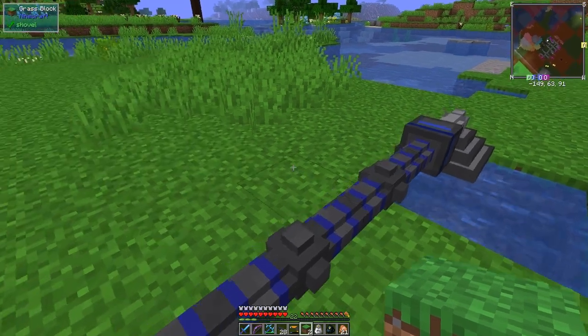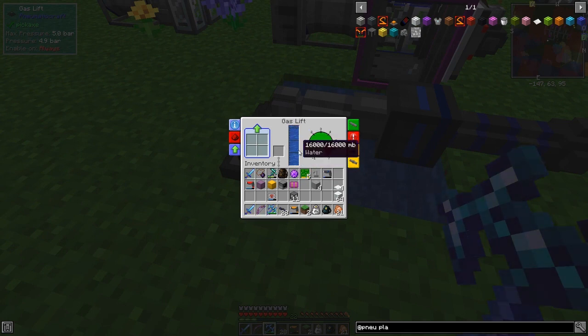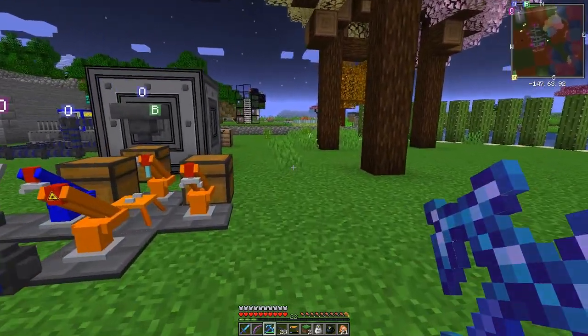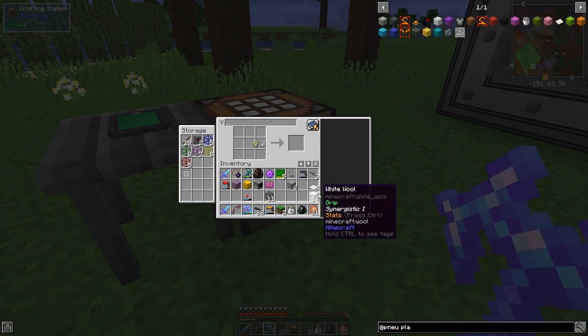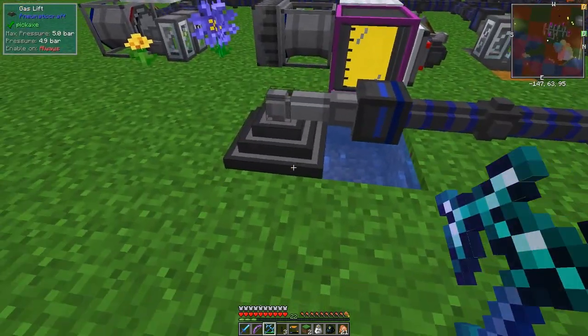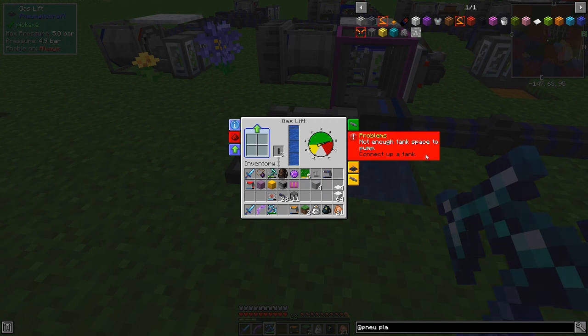Now it should have water in it — and it's full of water! Interesting: it says 'no drill pipes.' Normally you'd put drill bits in, so the recipe for drill pipes is just three pipes in a row giving you three drill pipes. It seems to be working without them, probably because it's directly above water. However, now it says 'not enough space — connect to a tank.' So instead of connecting to a tank we're going to connect to a logistics frame.